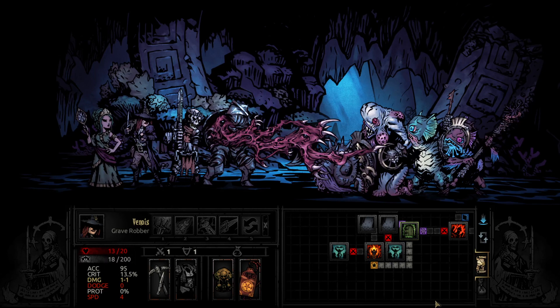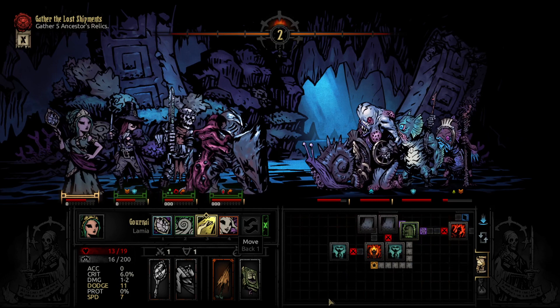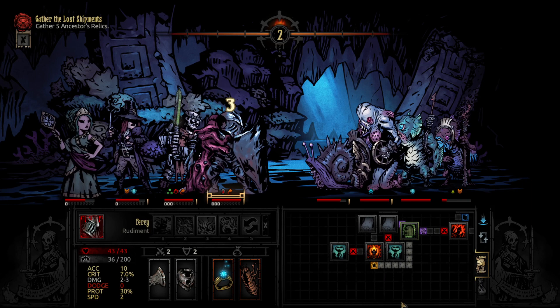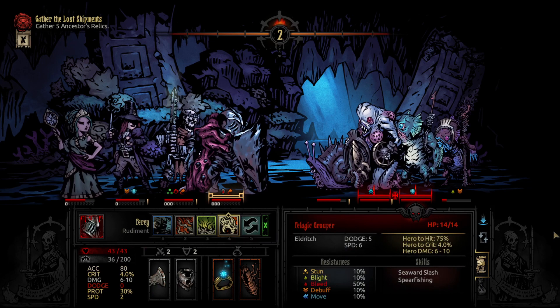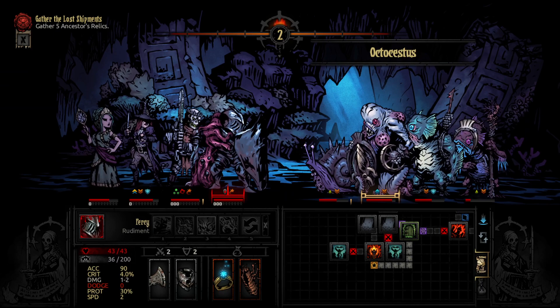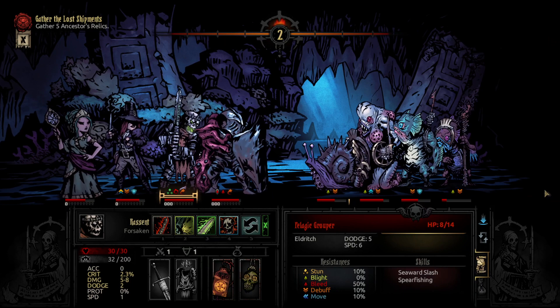Okay, very nice. We're getting that bleed going. Shaman's gonna go down. Let's heal up because we can. Our boy Percy here, the Rudiment — let's hit both of them. We can then blight this thing. I think everyone is now blighted except for the Grouper. Let's Necrotic Plague this thing.